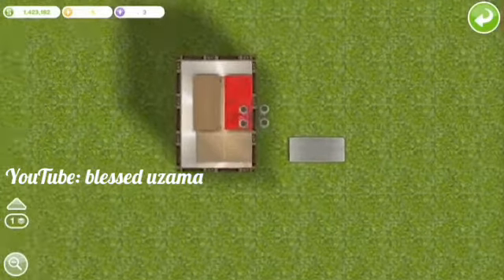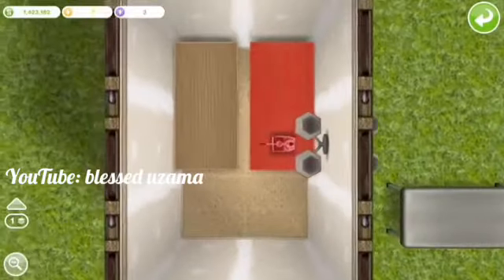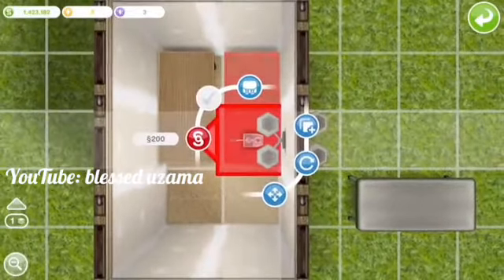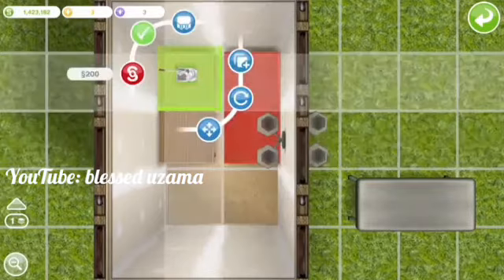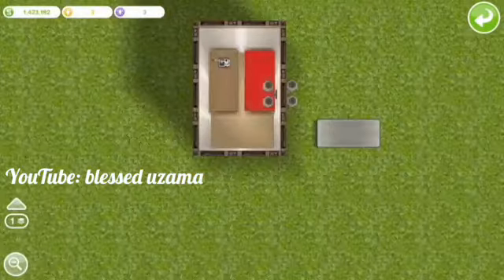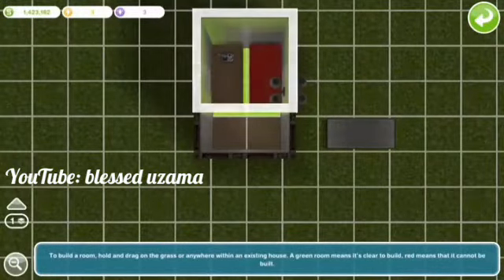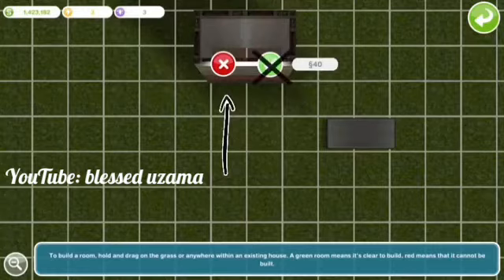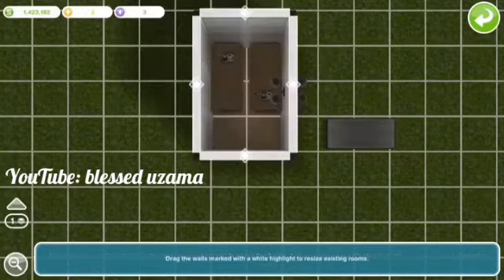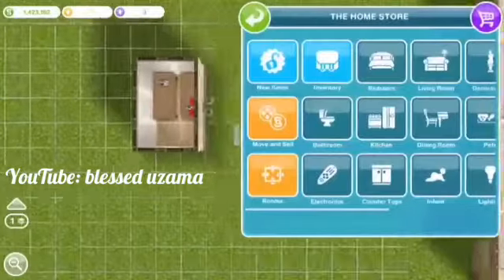After that, the table and the object should be blinking red. Take just the object and put it diagonal from where it originally was, in the exact same place I did. Then go back to the home store, go to the room section, and crop your room two spaces up. Click the red X again and you should have the same object diagonal from each other.